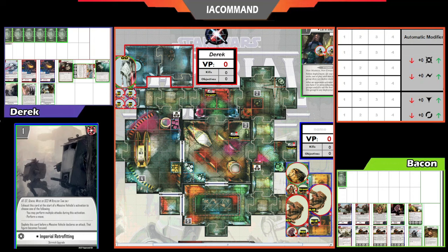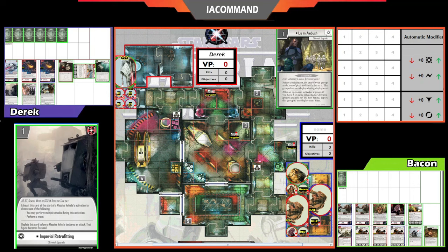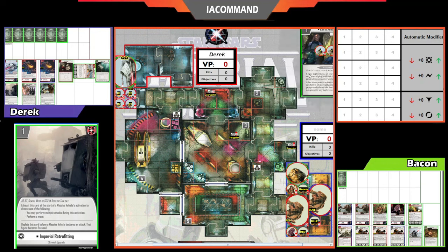For Derek's list, he's also got two groups of elite Sentry Droids, Zillo Technique, Extra Armor, and elite Jet Troopers in reserve with Lion Ambush. He's also running Smuggling Compartment and Rule by Fear. No officers in this list — just all business and some skirmish upgrades.